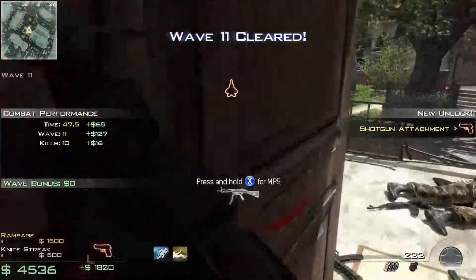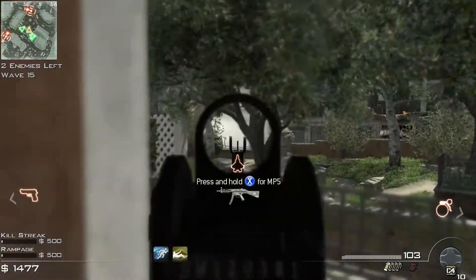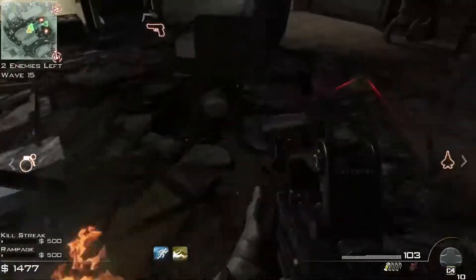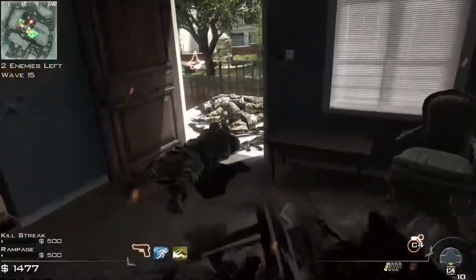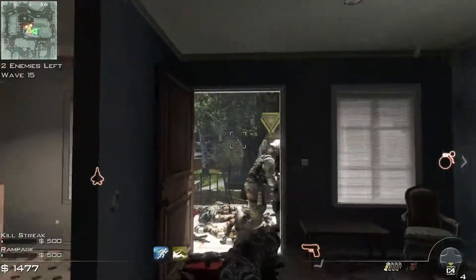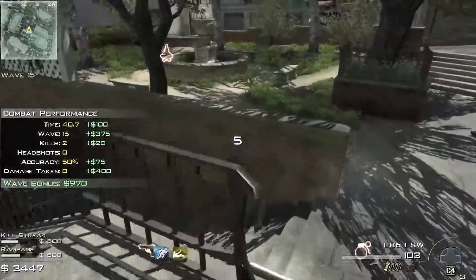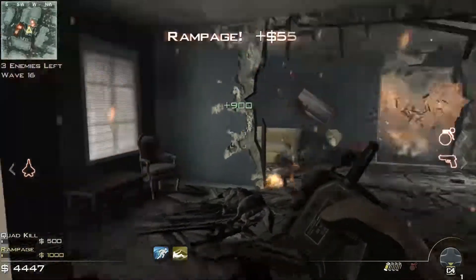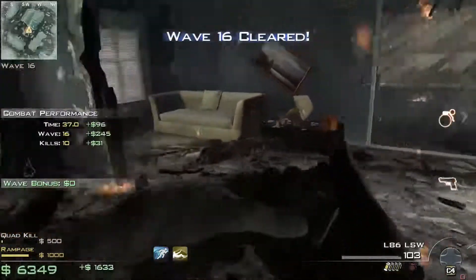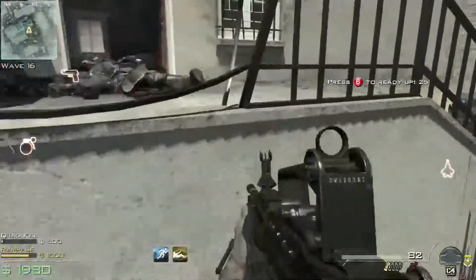Next up is C4, which is really good for taking out juggernauts. You plant them in doorways, predict where the juggernaut is going, throw down 10 C4, and when they walk through you click it and the juggernaut's dead. It's probably one of the easiest ways to kill a juggernaut besides the RPG, and crucially it doesn't take a gun slot. One caveat: enemies can accidentally shoot the C4 and blow it up on you, but that's very rare.